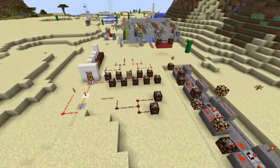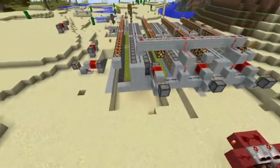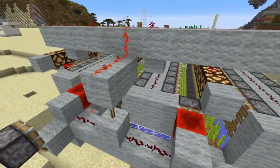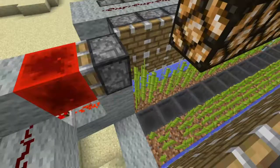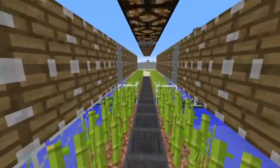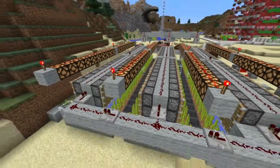I tested most of the Redstone circuits I used in this project out here. There's memory and logic circuits, signal strength meters, and contraptions of unknown purpose. I also built an automated sugar cane harvester. It uses bud detectors to trigger on cane growth, and the system harvests all the cane in each growth channel. It's got 4 channels, all feeding into a single output.